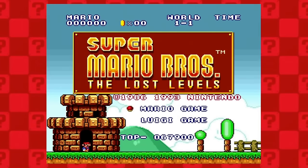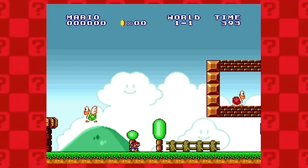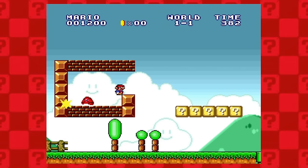Next is the Lost Levels. I'm playing on the All-Stars version — don't worry about it. This one's a lot easier. There is a red Koopa in between some blocks, right at the start.